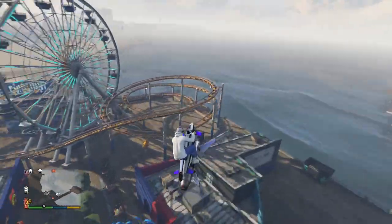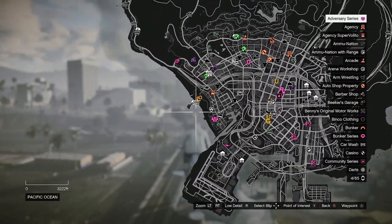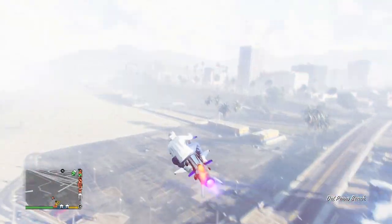We were going to get these parachute game mode type things and this is exactly it. So when you log into GTA Online you're going to get these little parachute icons on the map. There's going to be 10 different ones you need to complete and you have to get the gold medals on each one.